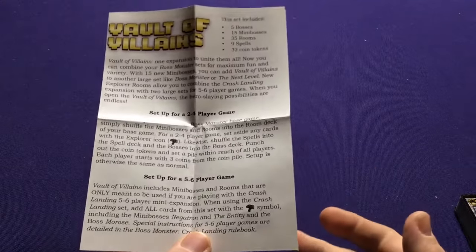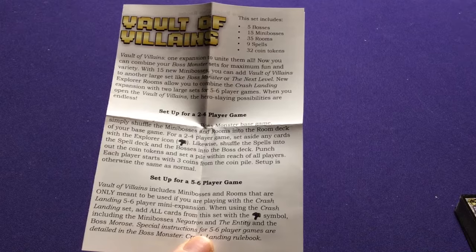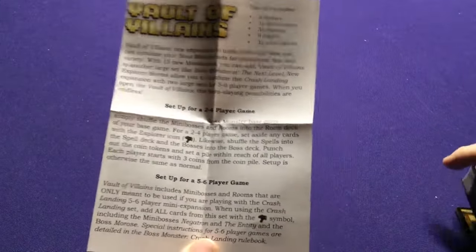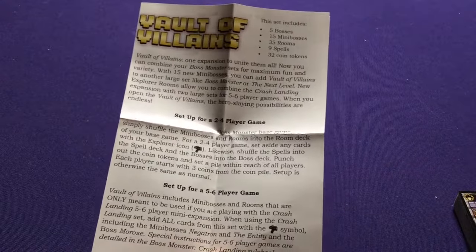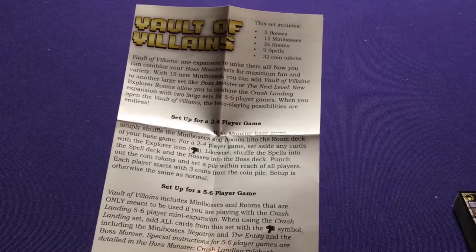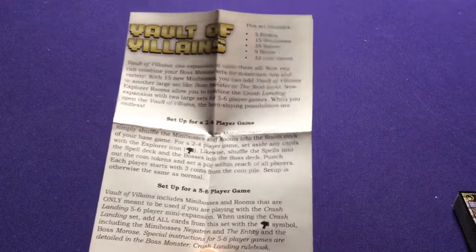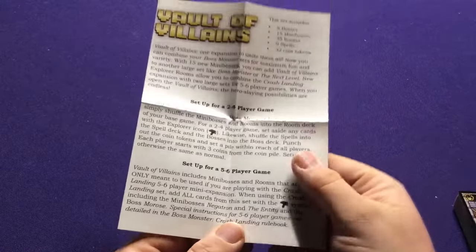And that's what Vault of Villains does. It adds more stuff for the minibosses, which makes it really fun — you could add this into any regular set and get to play with minibosses a little bit, or buy the miniboss set and add a ton more content. Plus it's going to add stuff for the Explorers, so if you want to keep using Crash Landing with the minibosses, they can actually gain some bonuses for that too.